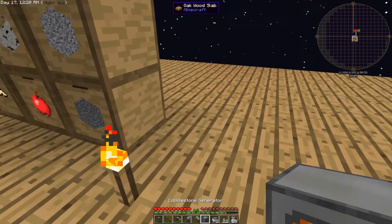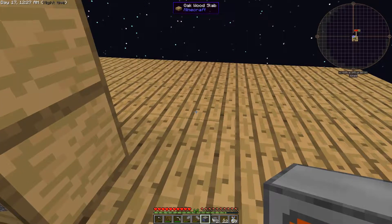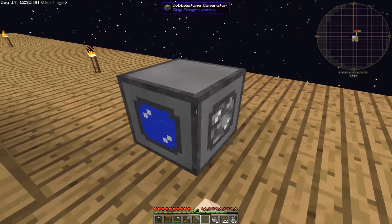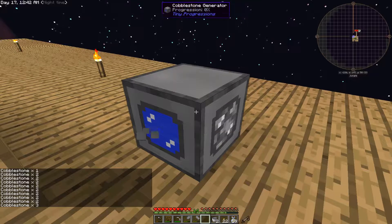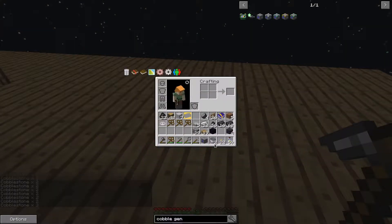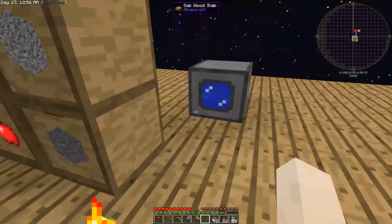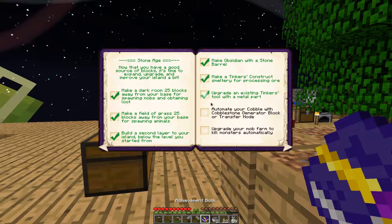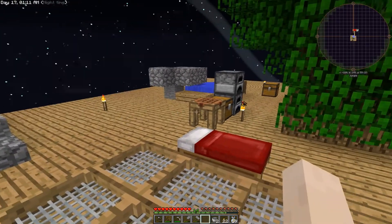I'm going to put the cobblestone generator here so I can put a storage drawer in front of it as our storage area. Shift right-click tells you how much cobble is in the generator, but there's no way to get it out unless you break it. We're going to need some kind of pipe to get the cobble out — let's not remove the generator until we can actually pipe cobble out of it.